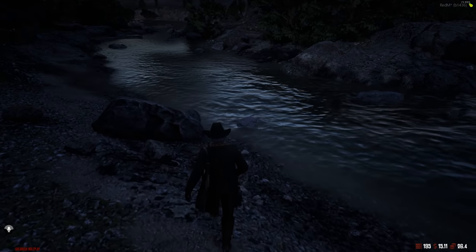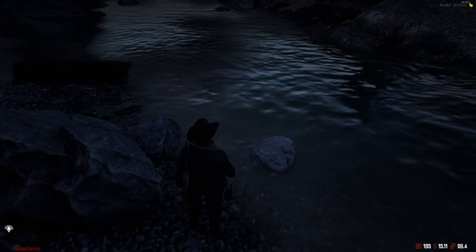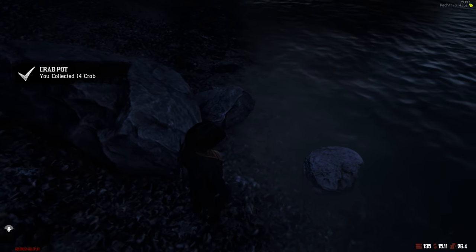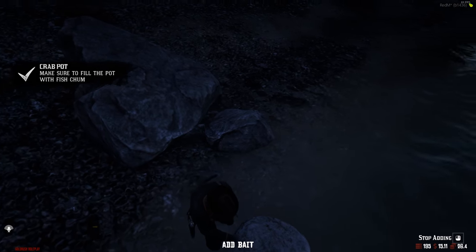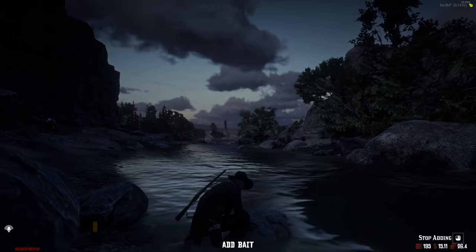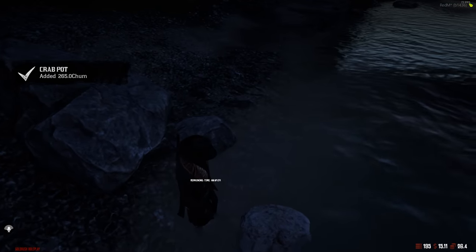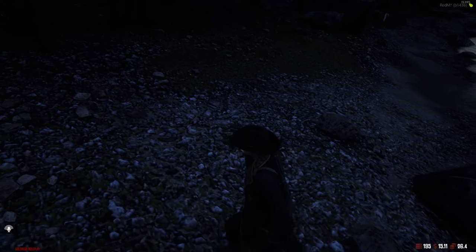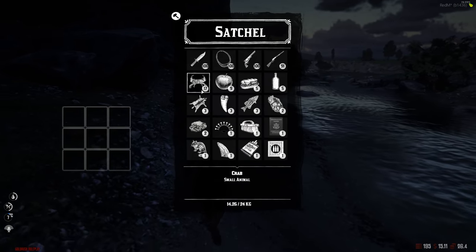Final check — wait, what? 17 crabs?! I'm not sure if it's supposed to be like that but let's go try and sell it and see if we can make a bunch of money. This might be the new money-making method. Let's head over to the butcher and sell them off.